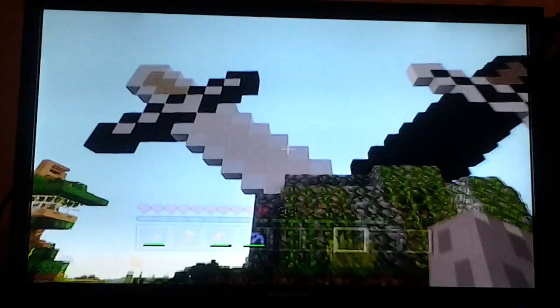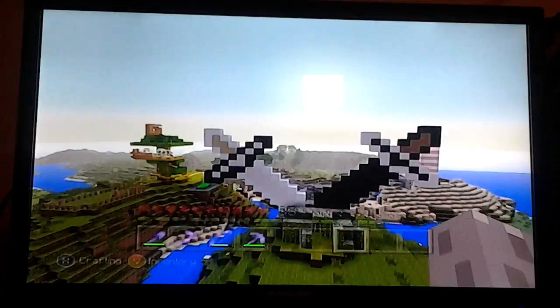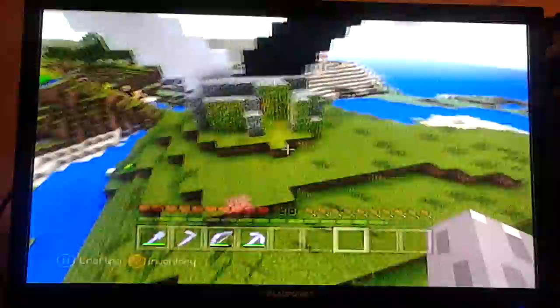Here's this ancient temple ruin that somehow spawned in my world — joking, I built this. This world is built on creative and played on survival. To prove you build on creative and play on survival, you need to build a weird stone-like thing in your world with two swords going into it, and it needs to be a portal.